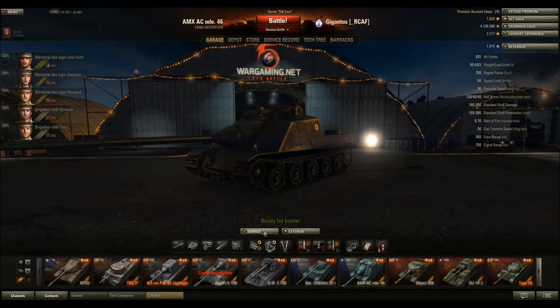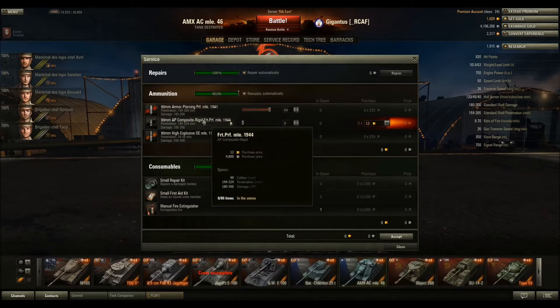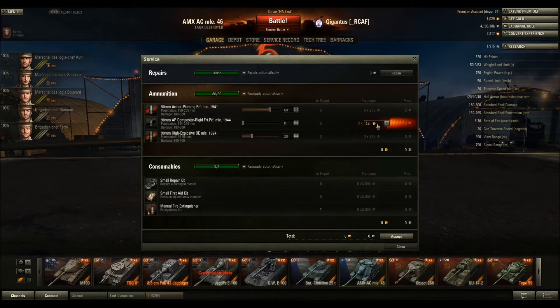We have different ammo types. You have your regular armor-piercing round — this is the one you'll use 90% of the time. There is also a gold round, a premium round, which nearly always has much higher penetration. You will not do extra damage — the same damage applies, but the penetration is much greater. You also have a high-explosive round, where penetration is much lower but damage output is potentially much higher. The problem is it usually doesn't penetrate to do full damage unless you're shooting something very weak — we'll cover that in a future video. The premium rounds used to cost gold, but you can now buy them for credits, though they are a little expensive — almost five grand a shot.